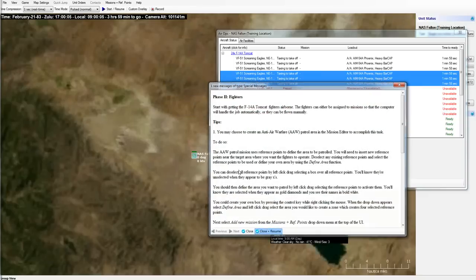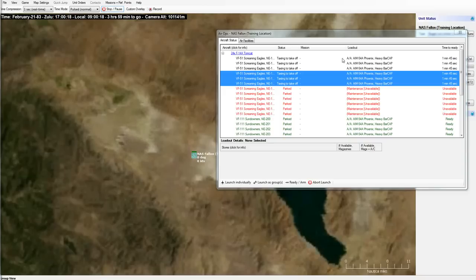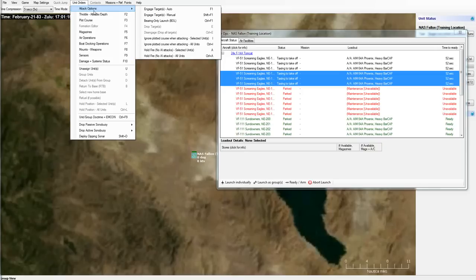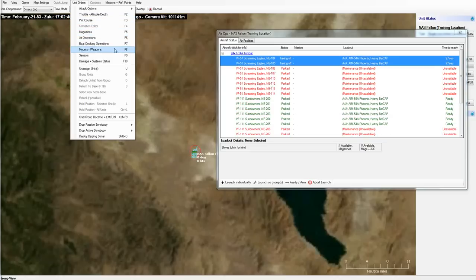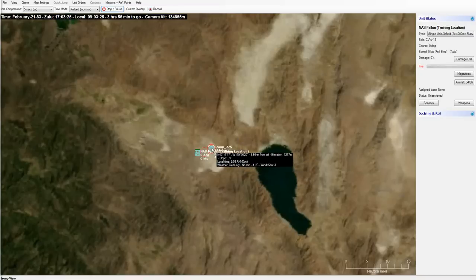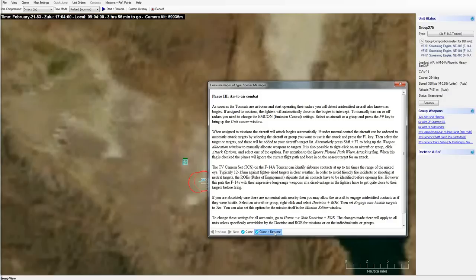There's a mission editor where you can set up missions with reference points, navigation zones, exclusion zones, and the AI takes care of those by itself. You can also use the unit orders tab to super-micromanage your planes — getting them to attack specific targets using specific weapons, change their altitude, and for submarines, change depth. You can check their magazines and a whole bunch of other things. There's a lovely simulation of all of this, which is absolutely phenomenal.